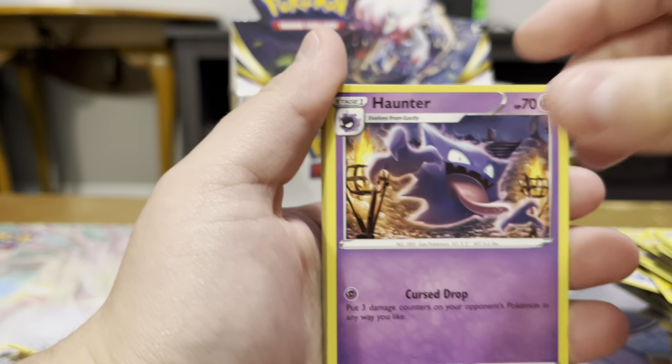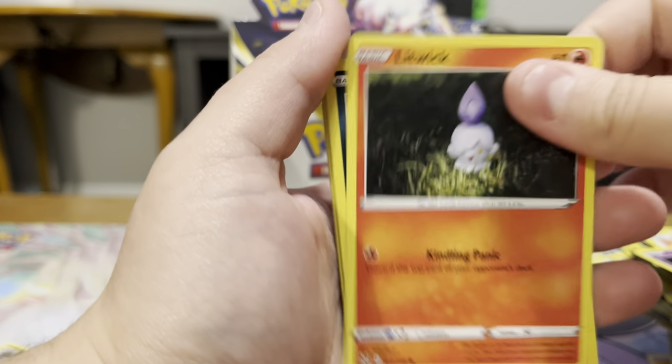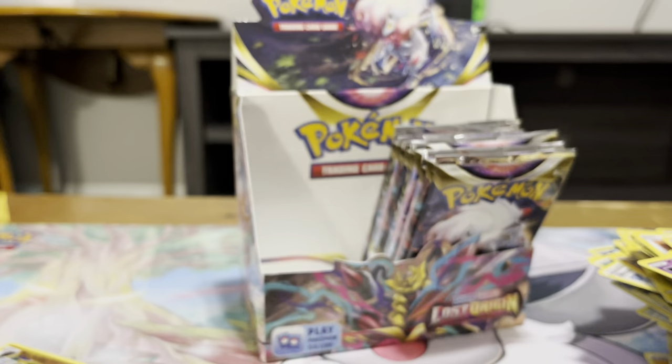Got a Gastrodon, Haunter, Poliwhirl, Gurdurr, Aipom, Litwick, Spinarak, Rockruff, Riley Reverse, and a Dewgong Non-Holo.